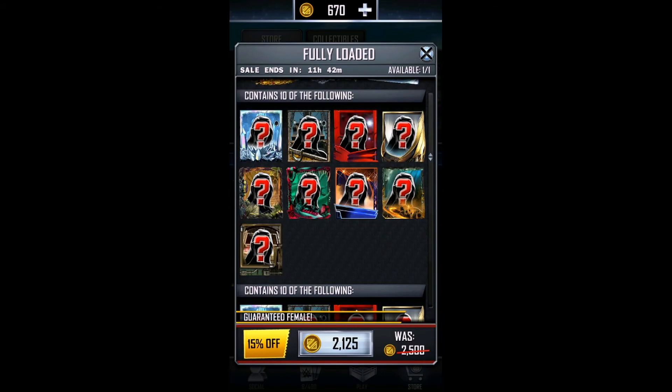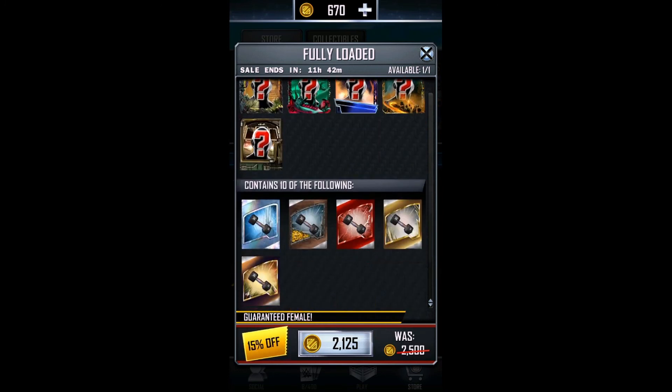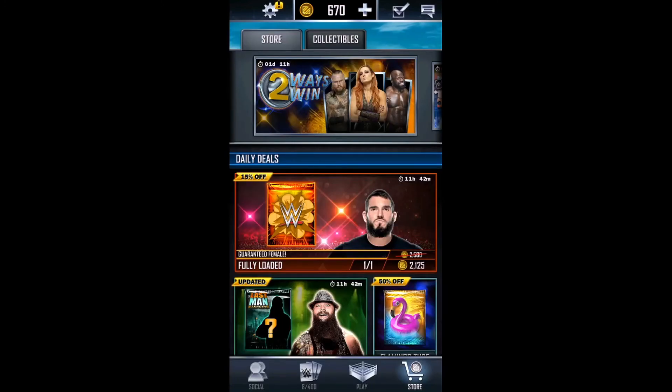You're guaranteed a female. Okay — this actually seems like it'd be a good pack, especially for us. Let's click on this and hope that it works, cause it costs 500 credits. It probably won't work but we'll just have to wait and see. If it doesn't work then I'll end the episode here. If it does work then we might do it.